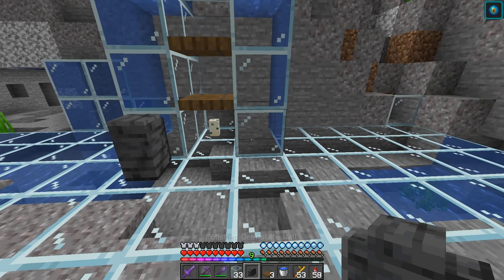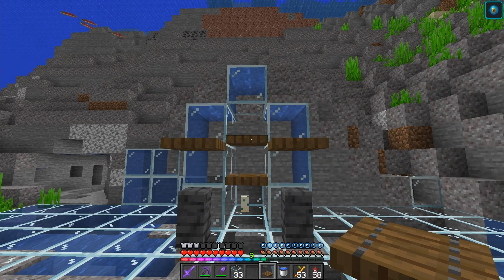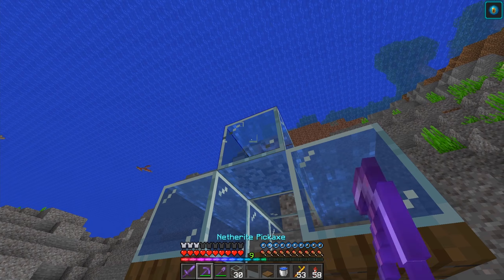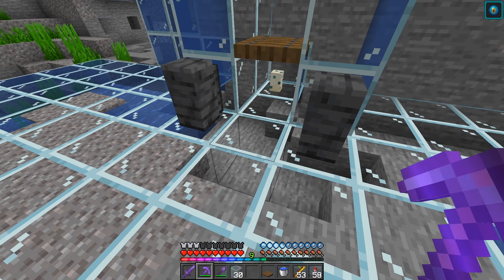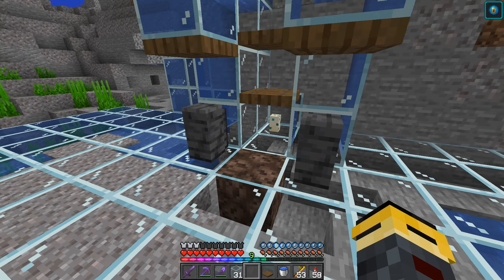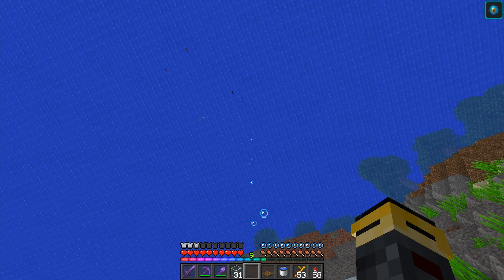Now what we're gonna do is put down a wall, wall. Above the wall, we're gonna put down our two trapdoors. Single pieces of glass just like that — we don't want one there. Because below us, right here in between the walls, we're gonna put down our soul sand. This is going to create a bubble elevator all the way to the top of the surface of the water right there.